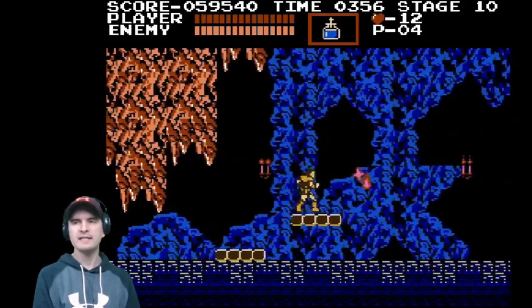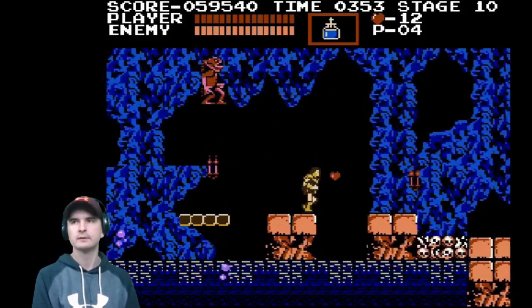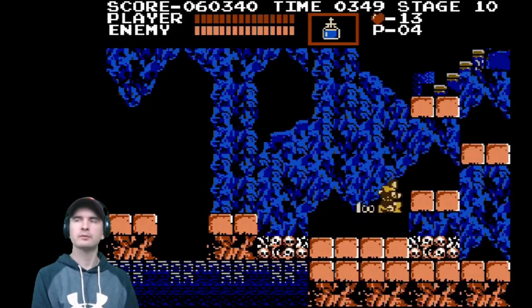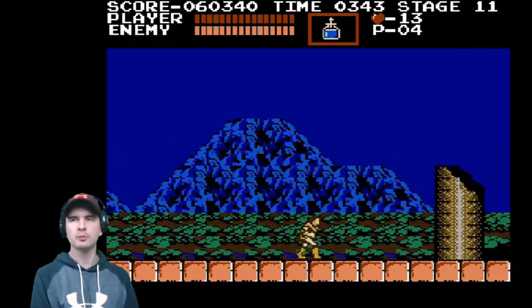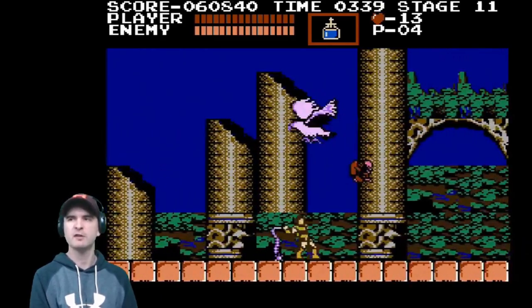Now it's quite difficult to try and hit these candles, collect the item, and not fall in the water. But anyway, we go up. We head towards stage 11. We are back in the open. Now we get birds that drop these little guys. Kill them before they start jumping around — there's a bit of a handful when that happens.